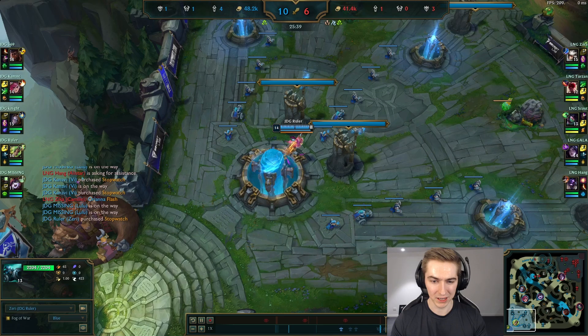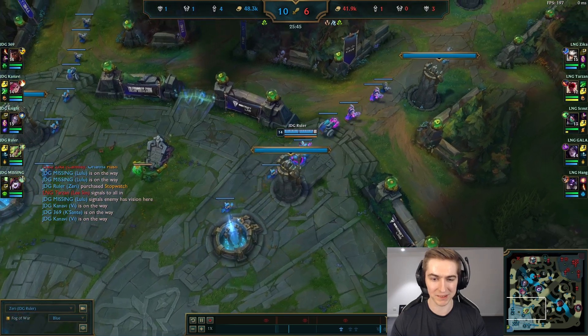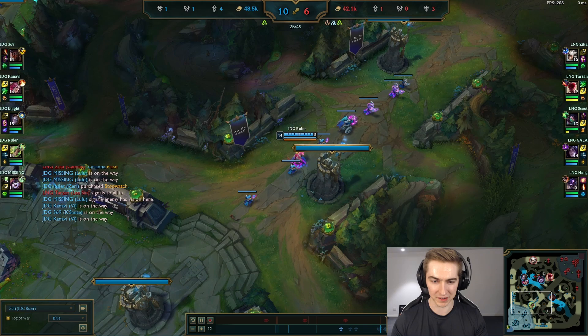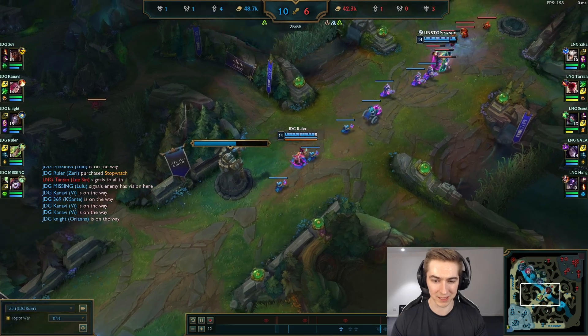However in this game, Ruler based late — which could have been a mistake — but he wanted his item so his team is playing around it. And 369, noticing that they're not going to be setting up for Baron anytime soon because his AD carry is in base, actually fixes bot, which is going to be the weak side, and denies the enemy team the opportunity to exploit that.